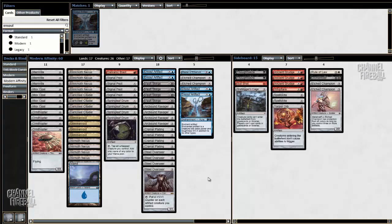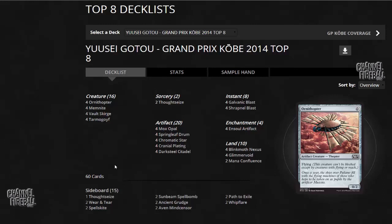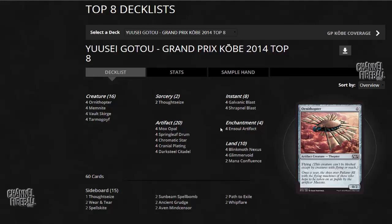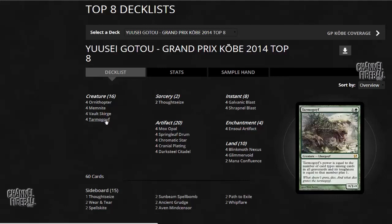Before I move on to the matches, I want to take a quick look at a different Affinity build. This is the deck that Yusei Goto made the top 8 with at Grand Prix Kobe quite recently. It's also a version of Affinity with Ensoul Artifact, but it's quite different — it features a lot of burn with Galvanic Blast and Shrapnel Blast, has Tarmogoyf in the main deck, and does not have Arcbound Ravager or Steel Overseer.